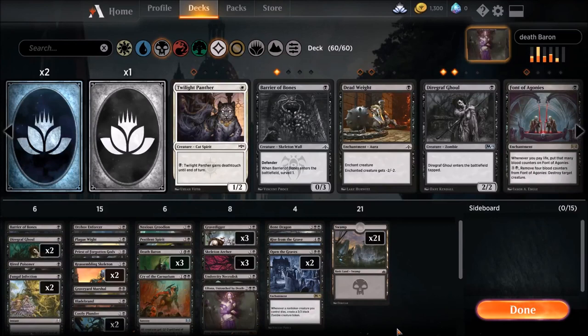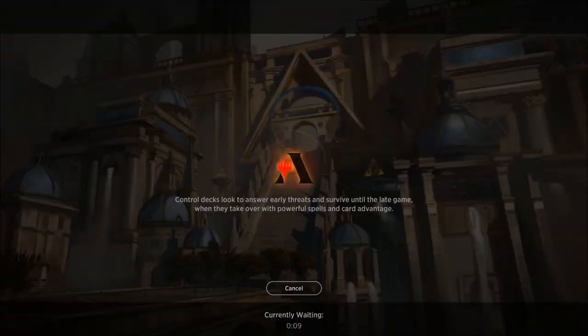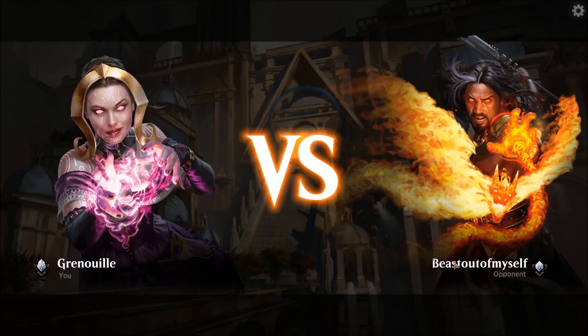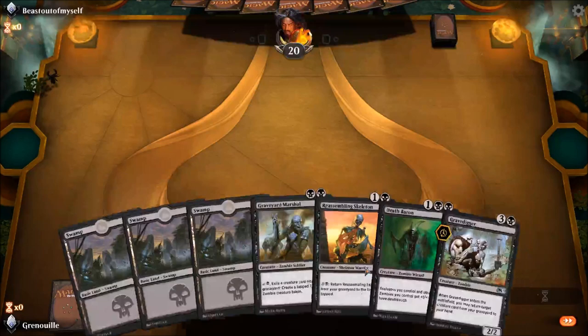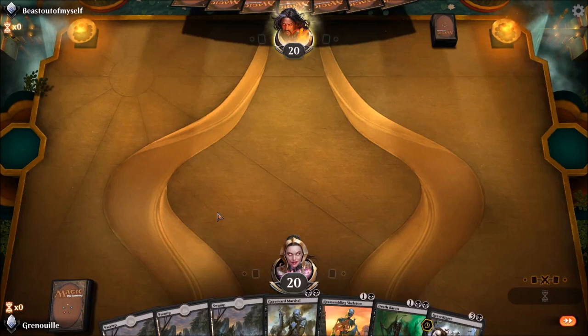I hope you enjoy the upcoming games. I hope you're having a great Super Bowl Sunday — go Rams! We are currently Silver Tier 2, trying to climb with our Mono Black Zombie Skeleton Death Baron deck. It's pretty aggro, it's pretty fun. We got Death Baron, a Skeleton, and two zombies — this is a good hand. We're gonna keep and win this game. Let's go.